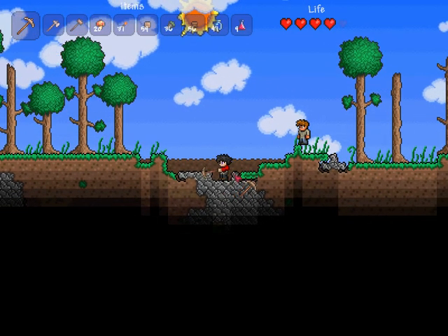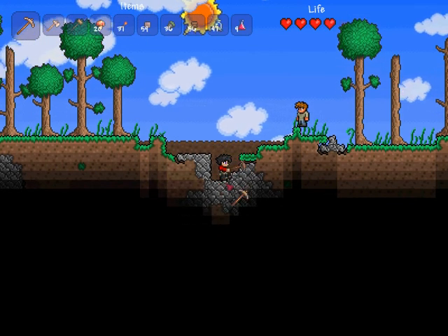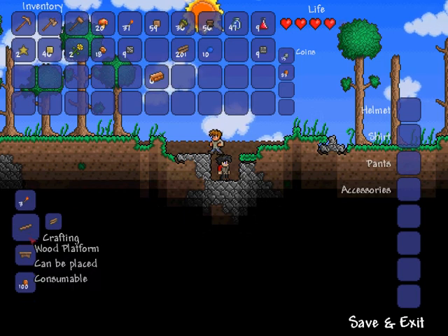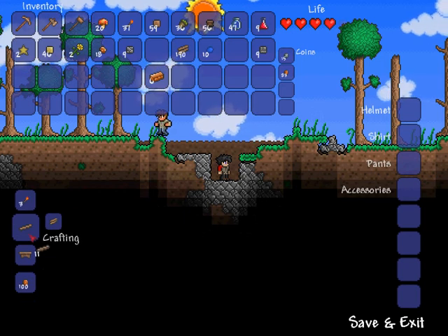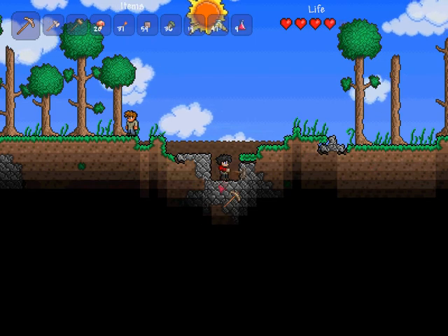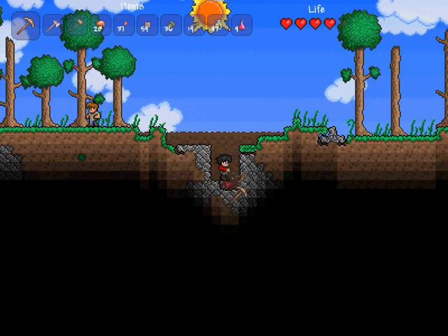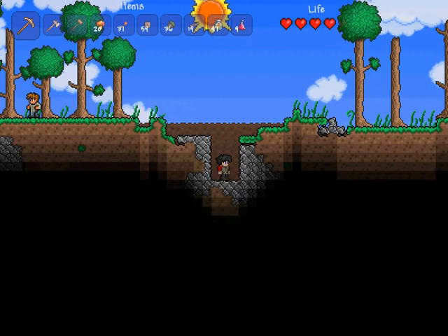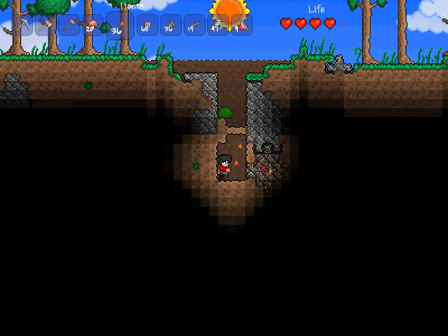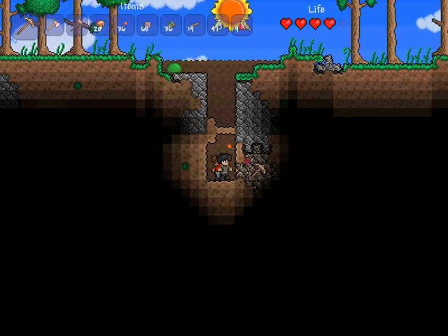Let's just start mining down. We've got plenty of wood, some platforms. We'll start digging down and I will come back when I've found something. I've found some iron, and I'm stuck in a hole with the guide. Wonderful — just what I've always wanted.